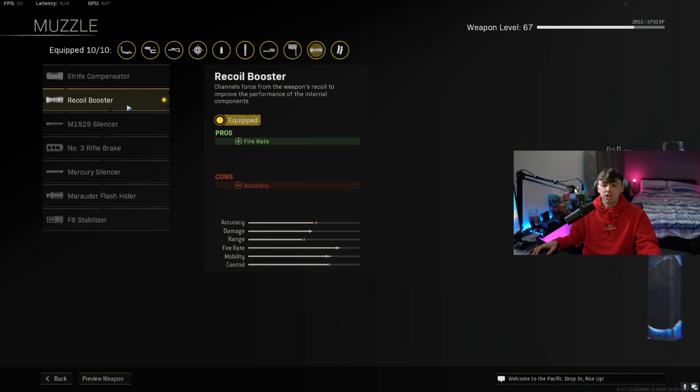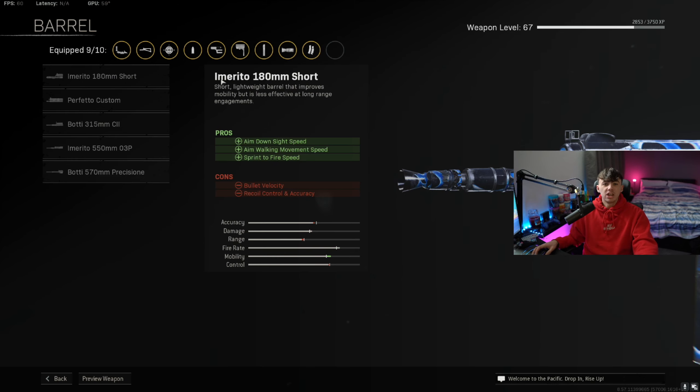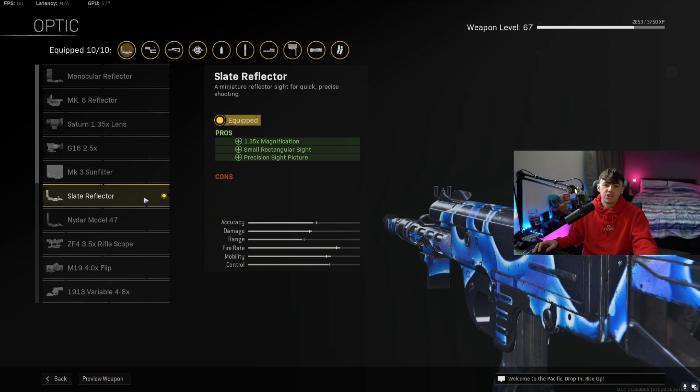For the first attachment on the muzzle, we're going to go for the recoil boost to increase the fire rate of the gun. When it comes to the barrel, we're going for one that increases the ADS speed, the aim walking movement speed, and the sprint-to-fire time — that's going to be the 180 millimeter short barrel.